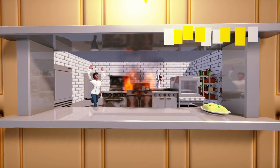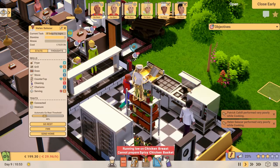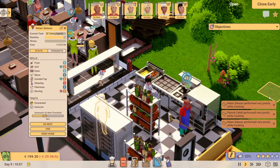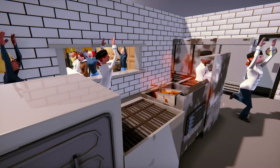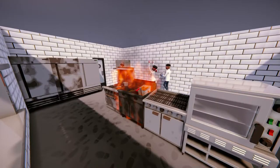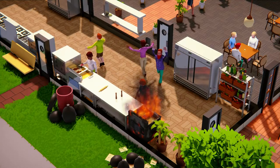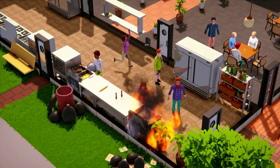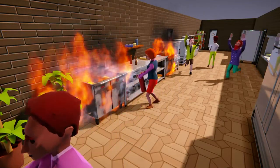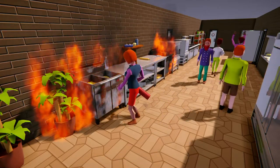When employees use an appliance, their skill level determines the probability of them achieving a critical success or failure. One major downside of a failure is that appliances now have the chance to catch fire. And the dirtier the appliance is, the higher the possibility that this will happen. Fire is incredibly destructive and will spread if you leave it unchecked. Make sure to place fire extinguishers throughout your restaurant so that employees can tackle this disaster when it happens.